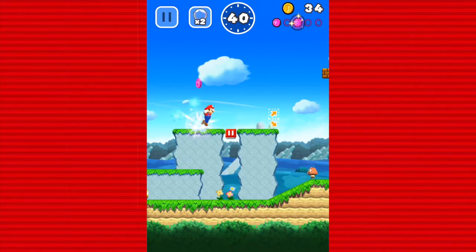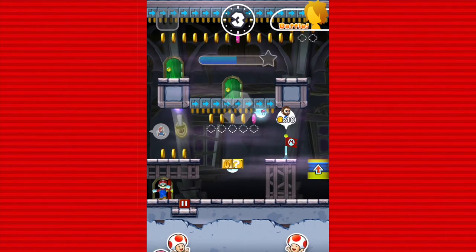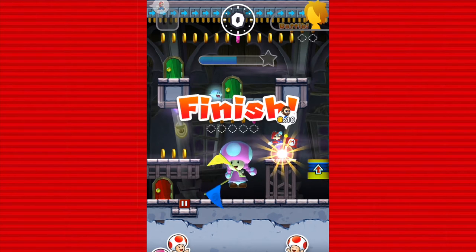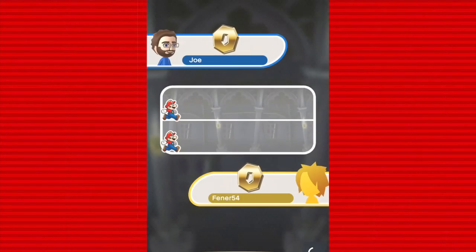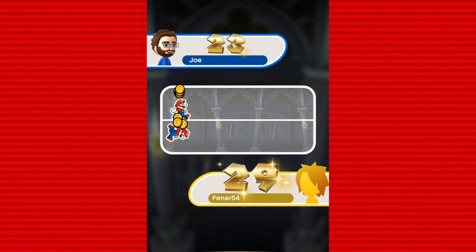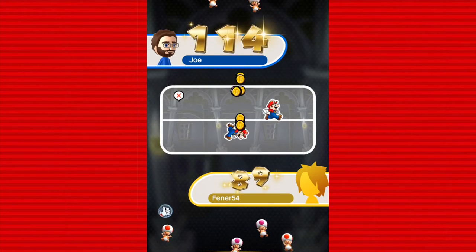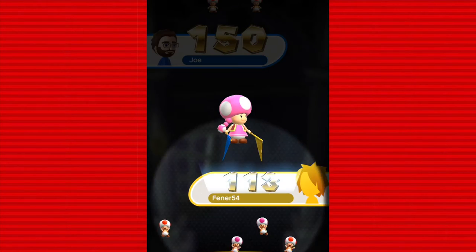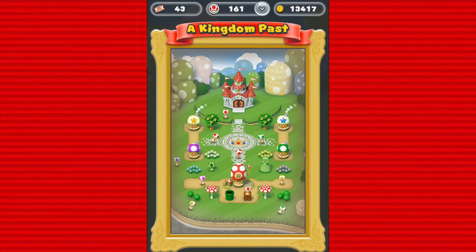Some of the later levels get tricky, but once you get a hang of the mechanics they can be navigated with ease. Aside from the single player tour mode, there is the Toad Rally mode, which has you race against another player to get the most coins in the allotted time. There's also a little kingdom builder when you start the game, and you can buy Toad houses, decorations, and shops with the coins you earn. You'll also earn more Toads to inhabit your kingdom by winning matches in Toad Rally.